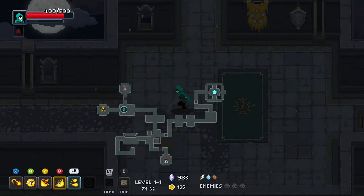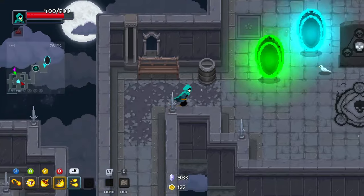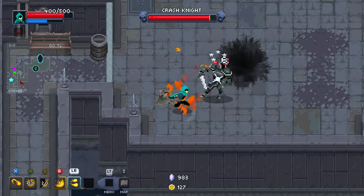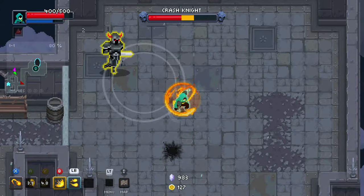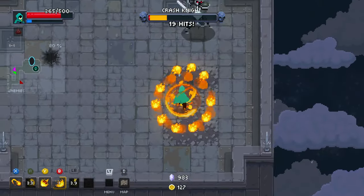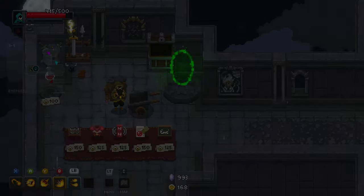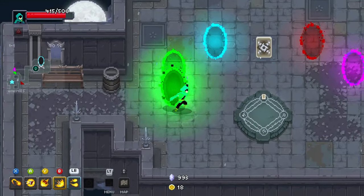We'll come back when we have 150 gold — so 23 more. Probably right after the boss fight. Is he burning actually? Oh, that signature looks so cool. Okay, not bad — that's all the fire damage, cool. We'll take this one. Nice.